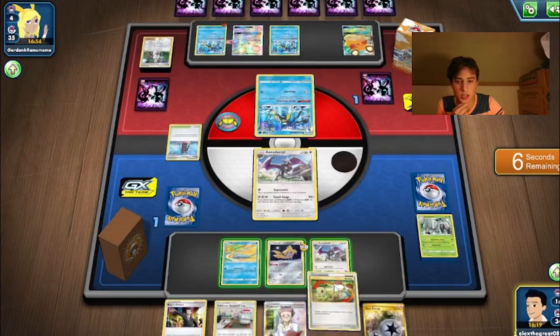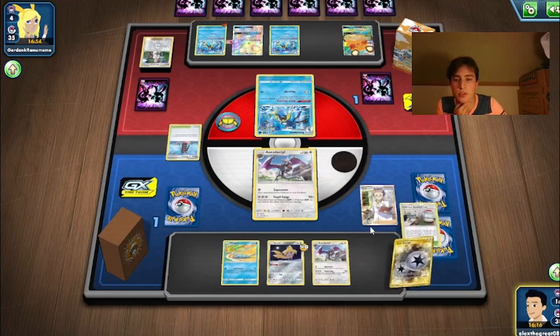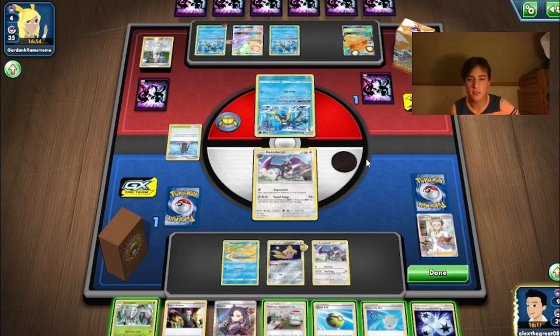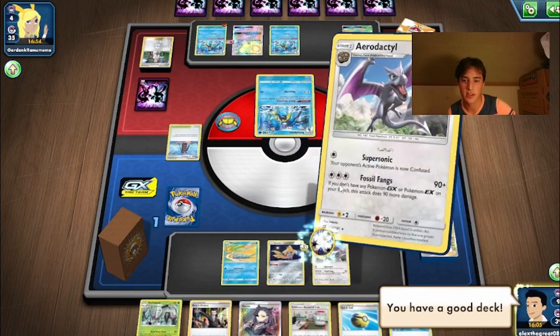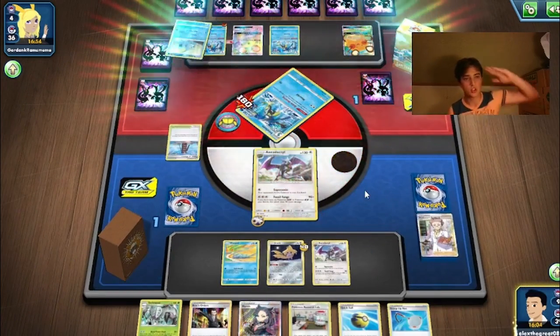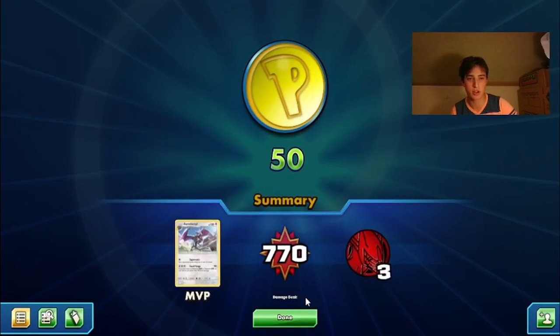I think we'll just Research and see if we can find the Triple Acceleration Energy. If we can, we win; if we don't, we lose. And there it is — last card of the draw! Well played to my opponent, you have a good deck, nice meta deck. Doesn't matter though — we're beating you with AeroPod. GGs! Research go brrr!